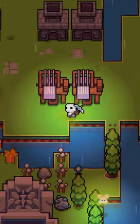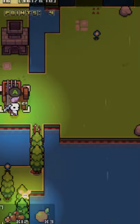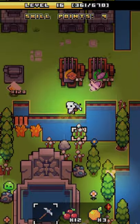Lastly you'll need two sewing stations — one for making thread and the other for making whatever else you need. These are the three tools you need to get started in Forager. For more Forager tips, subscribe to my channel and join our Forager playthrough.